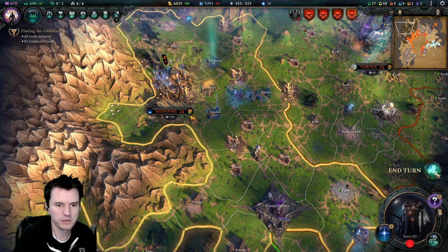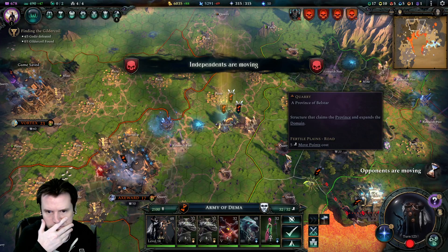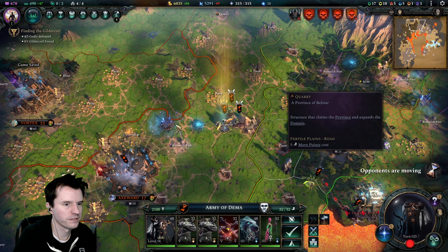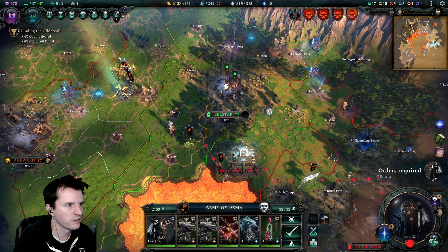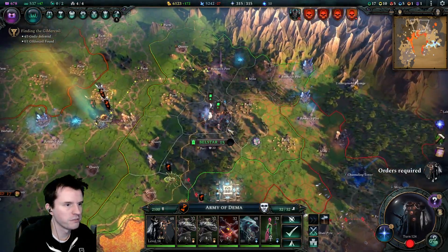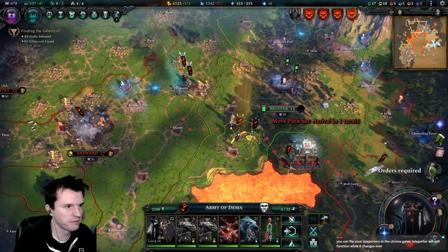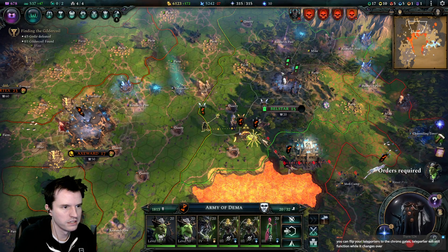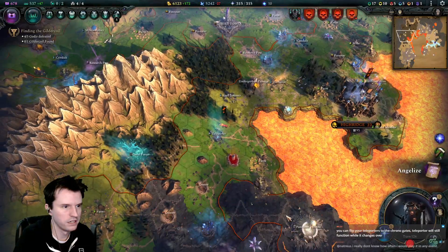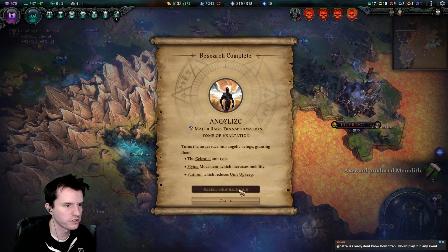Spell is ready — I don't need to cast any right now. This Bellstar here is an ally — I've kind of just been using them as a wall to help protect my eastern side. Angelize is done but I'm not gonna do it because I'm happy with the Gaia's Chosen thing.